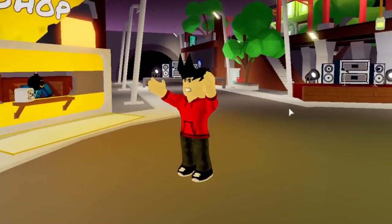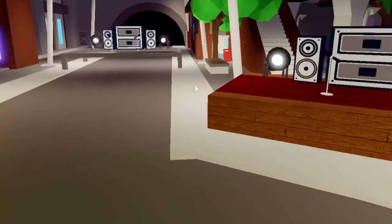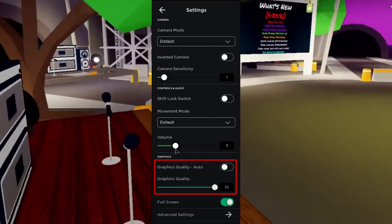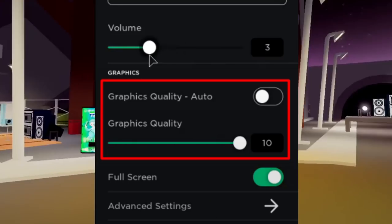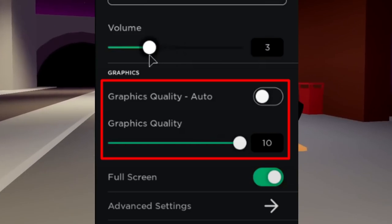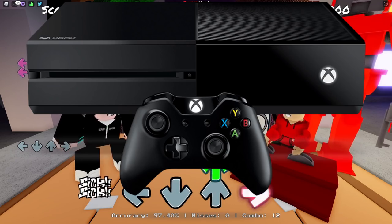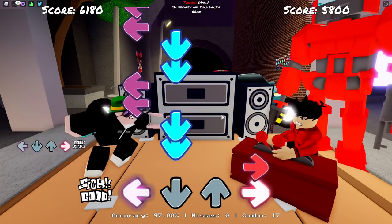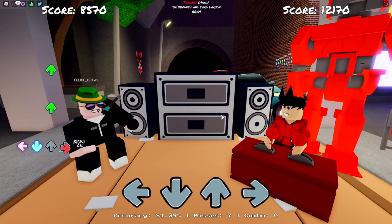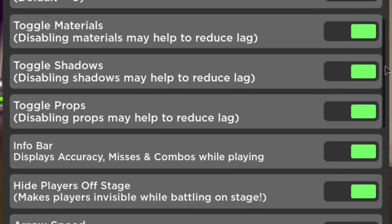Then slide the graphics quality all the way to the left so the quality is at its lowest. The game is going to look a little choppier and less smooth, but it's actually going to help quite a bit with the lag and boost your performance. If you have the newer menu, it's the same process — hit the Roblox logo, change graphics from automatic to manual, and slide it all the way left. For Xbox players, I did some research and couldn't find the same settings, so hopefully you have them — at least you have the in-game settings to work with.